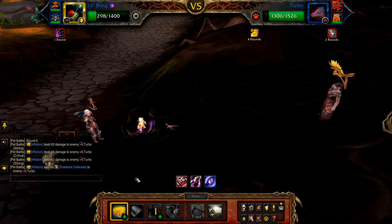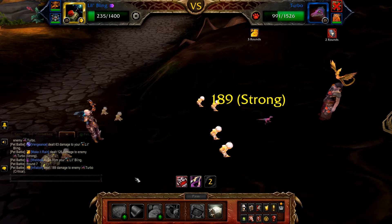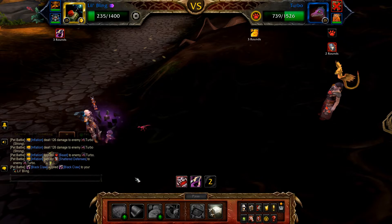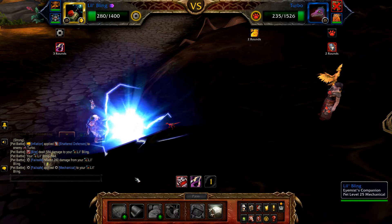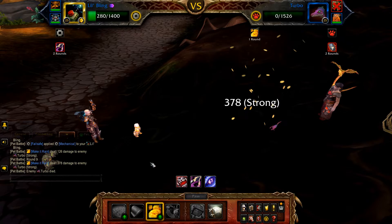Cast Inflation if not already running. Once Inflation has finished, cast Make It Rain, followed by Inflation again if needed — this should finish off Turbo. If Lil' Bling was defeated early by Turbo, bring in Tiny Tron and spam Arcane Blast until Turbo is defeated.